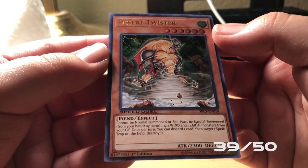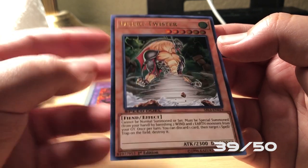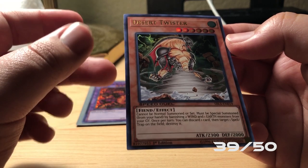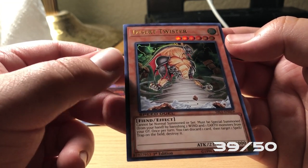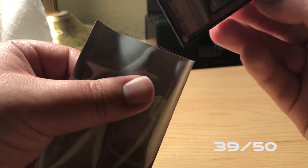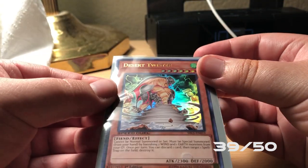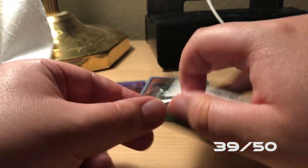Desert Twister cannot be normal summoned or set. Must be special summoned from your hand by banishing two Wind and one Earth monster from your graveyard. Once per turn, you can discard one card, then target one spell or trap on the field and destroy it. We got two of these — I don't think we had those ones, actually. Very excited.